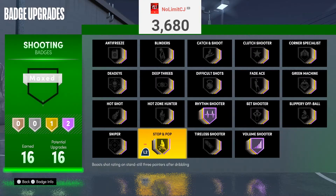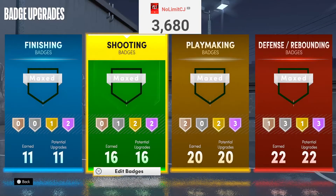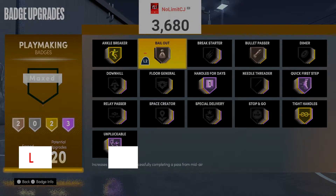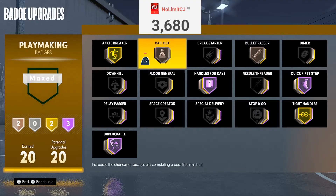We're about to go into my playmaking badges setup. Comment down below your goals for 2021 — I respond to every comment. Now, the funny thing about playmaking is the way I have it set up is not how I rank the badges — bronze doesn't mean it's the worst. These are all the A-tier badges I would use personally. Ankle Breaker just speaks for itself. Gold is pretty much all you need, or Hall of Fame if you have enough playmaking badges. Bailout — I have it on bronze, but it's actually very good on gold. That's why it's still an A-tier badge.